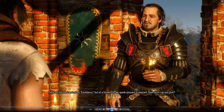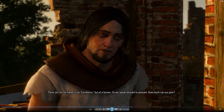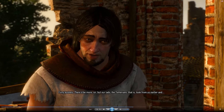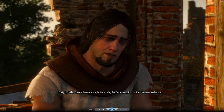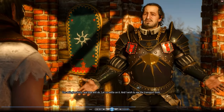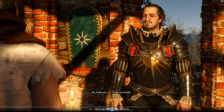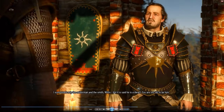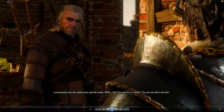A Nilfgaard officer speaks to a peasant: 'We speak peasant to peasant — how much can you give?' The peasant replies: 'Forty bushels — there'd be more, sir, but the Temerians took from us earlier.' The officer responds: 'You will give thirty and that will do. Let us settle on it. I wish to see the transport soon.' Then: 'I summoned only the elder man and the smith, Willis — but it is said he is a dwarf. You are too tall to be him.' Geralt replies drily: 'Very perceptive of you.'